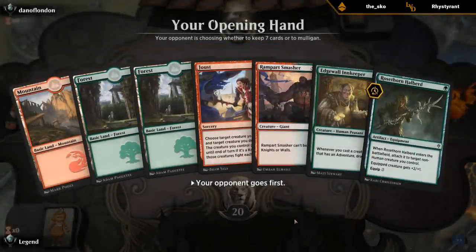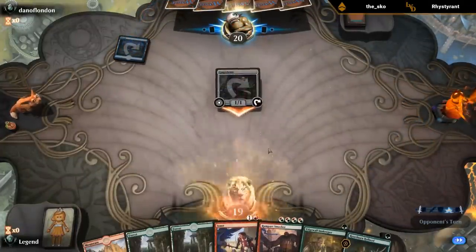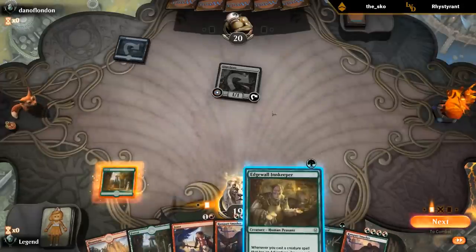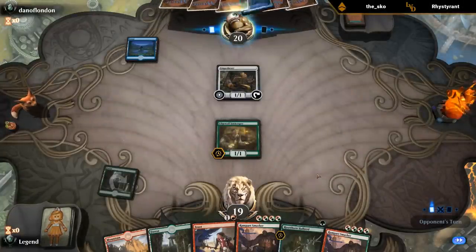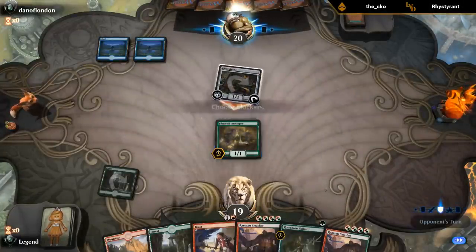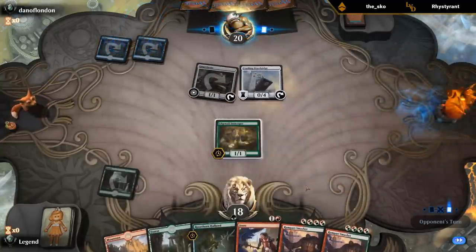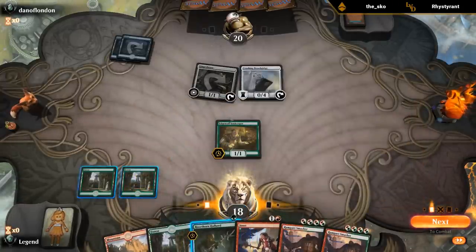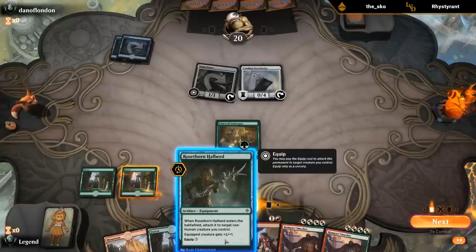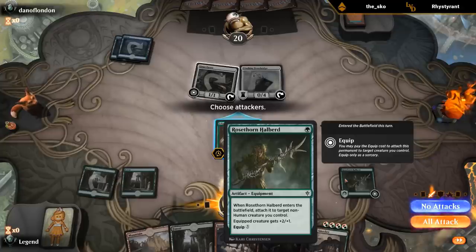A reasonable hand. I can Halberd just to have a blocker for the Gingerbrute — that's probably fine. Oh, I guess this only equips non-humans. Probably should have waited on that. Haven't played with this card much as you can tell.